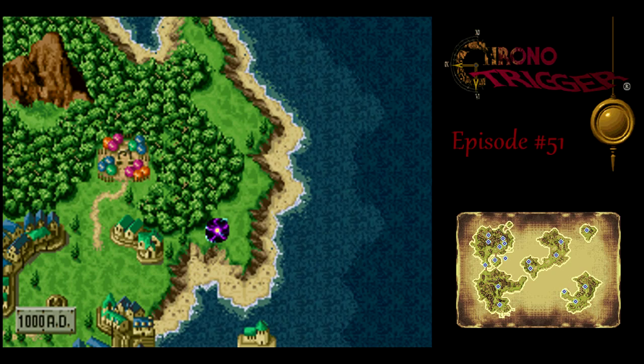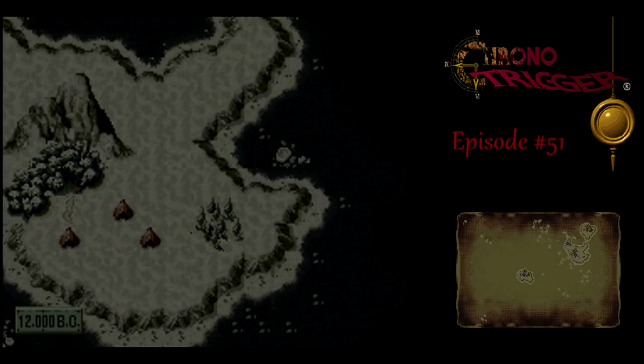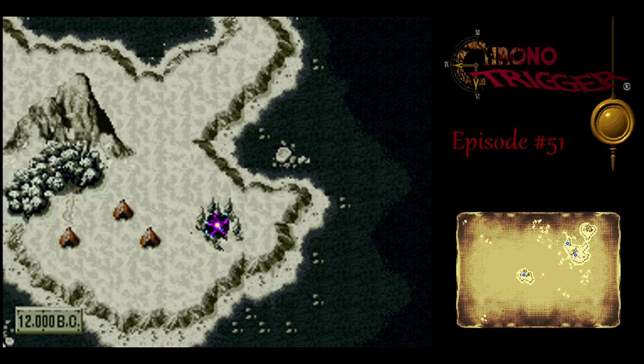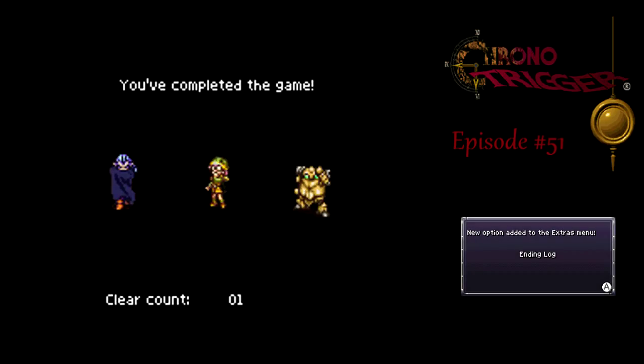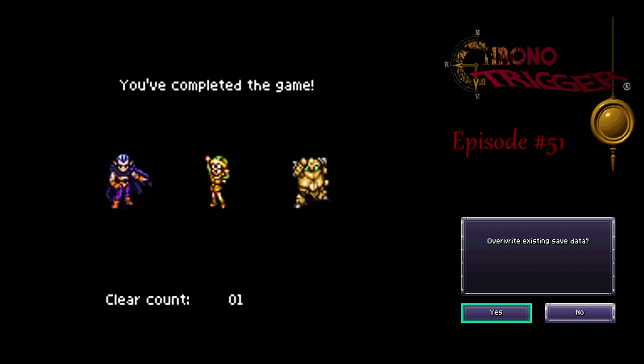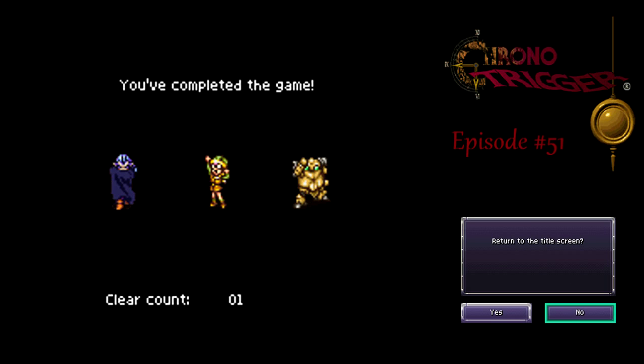I like how they have some nice artwork during the ending — a nice little touch. This wasn't in the Super Nintendo version of the game — it's new to the DS version. We got these Vortices, the Dimensional Vortex — a new dungeon for the DS version. You save your completion data and reload your file from when you defeated Lavos, and now you can access the Dimensional Vortex. What awaits us inside? Find out next time on Let's Play Chrono Trigger. This is H.J. Bailey, signing off. Have a good day, and see you in the bonus episodes.